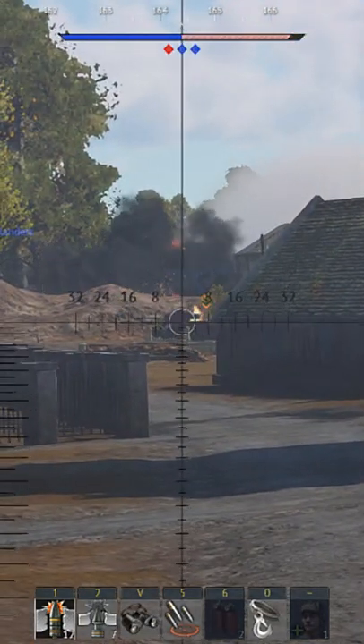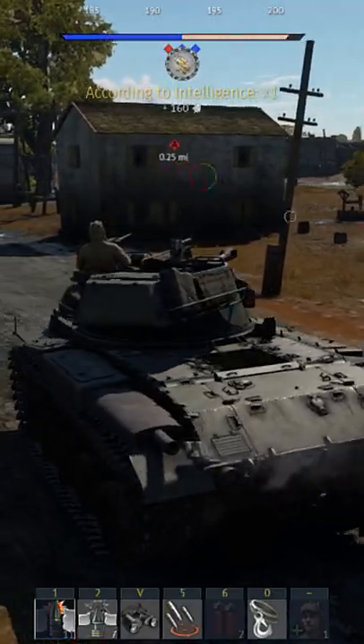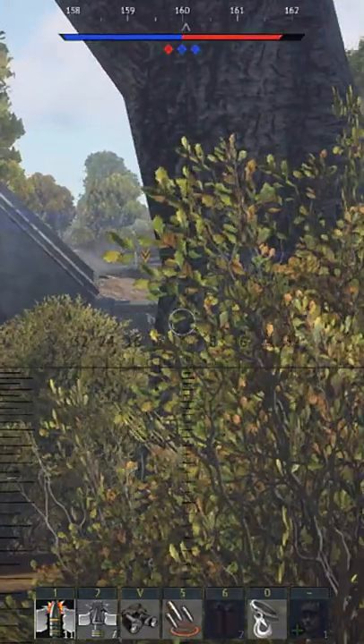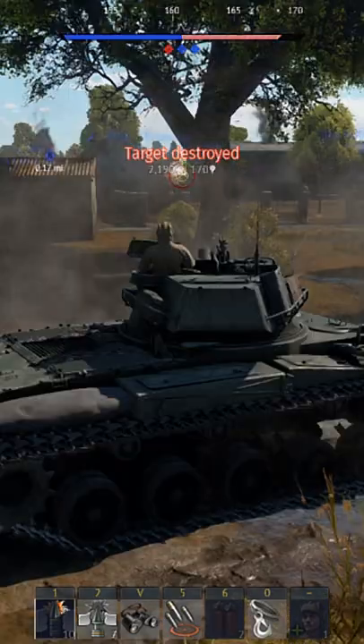The M64 is War Thunder's free vehicle for Battle Pass 6, Firepower. This rank 3, 5.7 BR light tank from the ROC is a combination of two already known American tanks. It takes the hull from the M42 Duster SPAA and the turret of the M18 Hellcat.